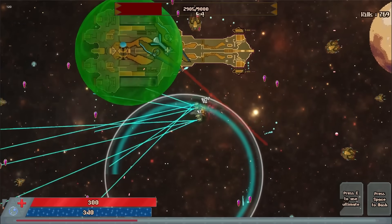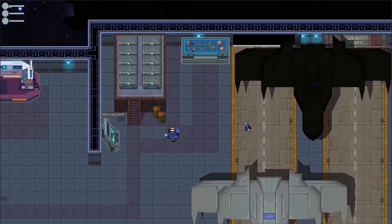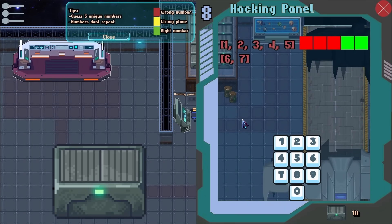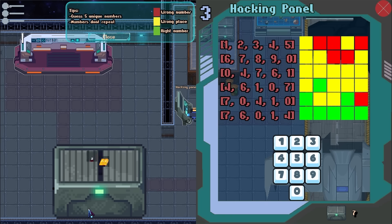If you're looking to upgrade your arsenal, you can hack collected cargo to discover pets that provide combat buffs. Invest your earnings in permanent space station upgrades. Random encounters and diverse maps ensure every run feels fresh, while the roguelite progression gives you the tools needed to survive increasingly deadly encounters.